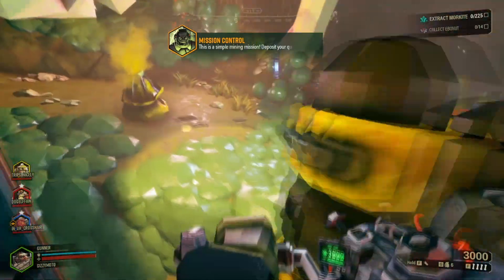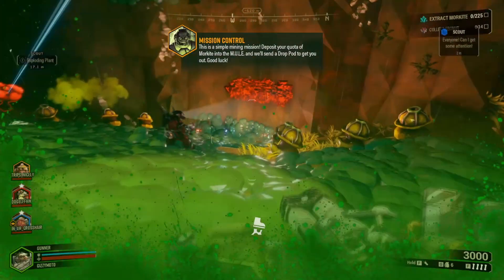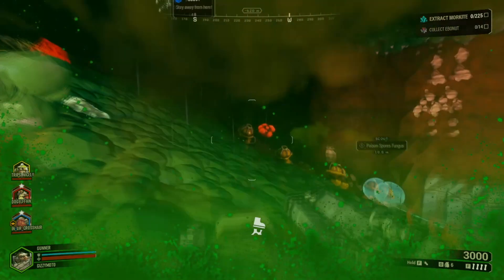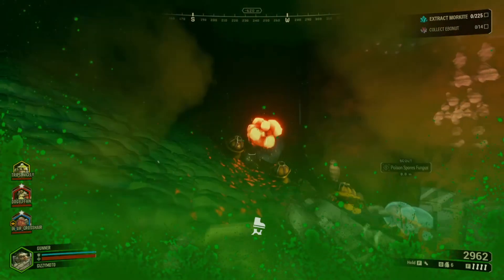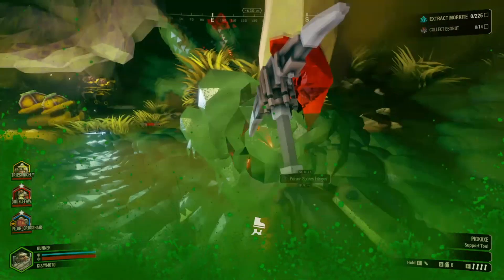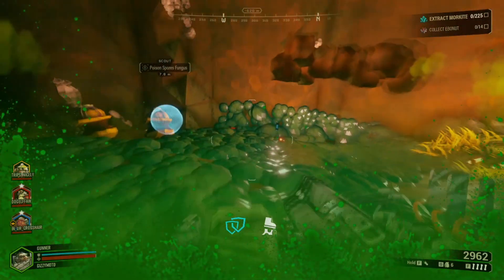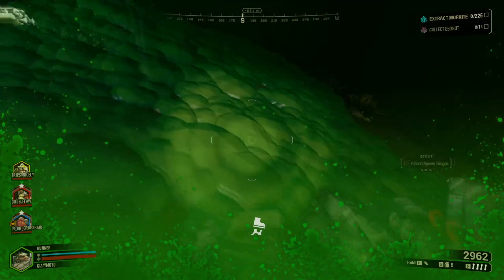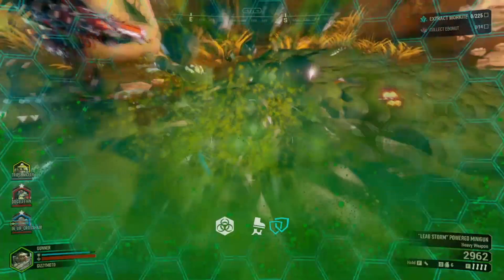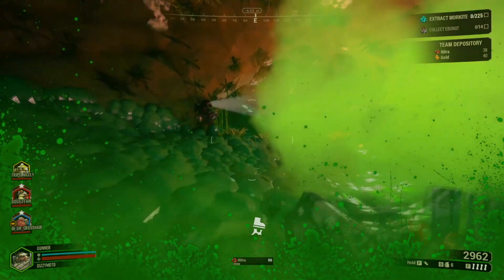There's goo already — lots and lots of it. The little red flower plants: if you damage them enough they'll explode. These little ones that look like poisonous spores actually do spray poisonous spores — you can shoot them or melee them. I recommend shooting because it's safer. Is there any way to get rid of the goo? It's not flammable, which it should be. Cody almost lit me on fire — I saw the flames pass my butt.